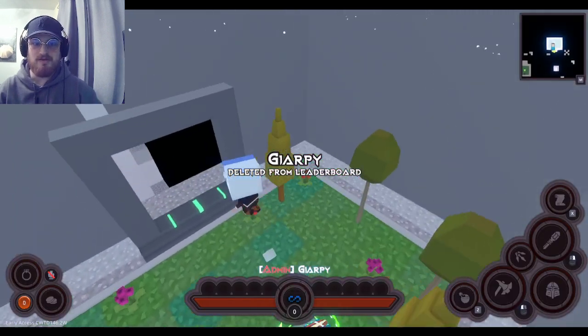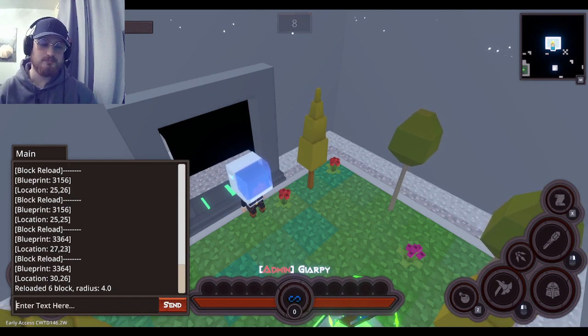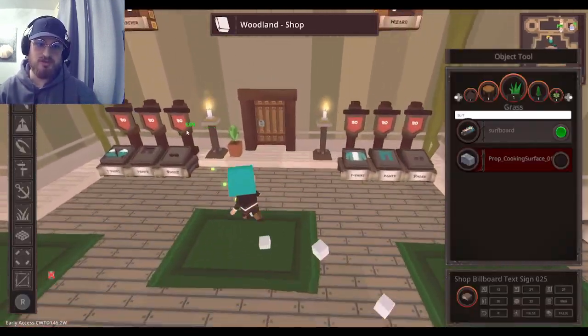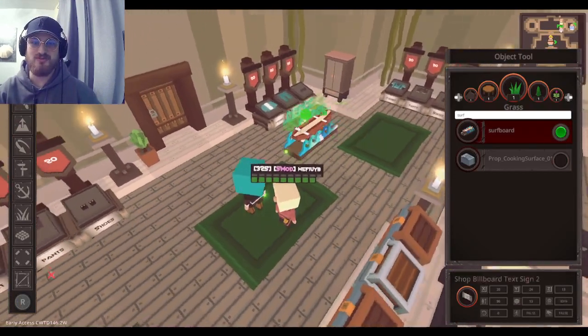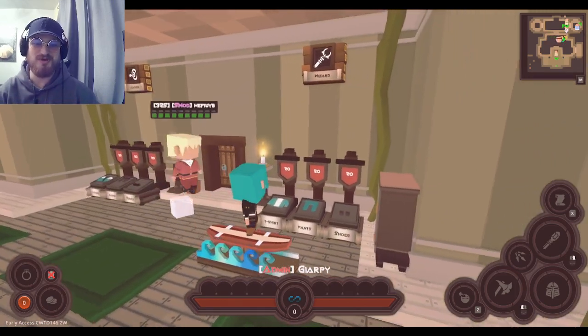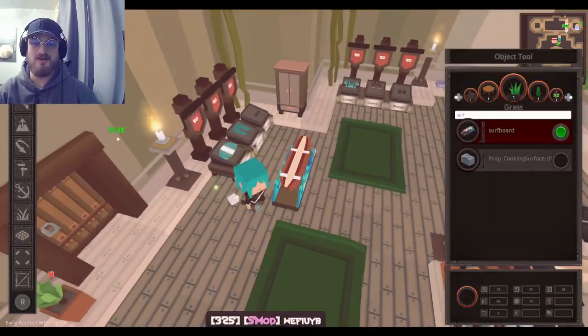There we go. Back to the Woodland Shop. Normally you're supposed to go back here, and then we have the surfboard that you win from finishing the parkour map. It's just a cool furniture that you guys can put in your house.